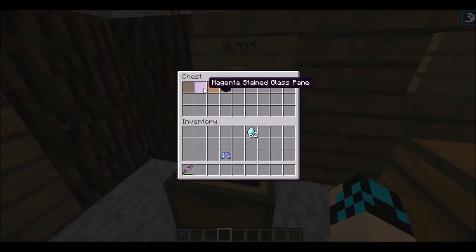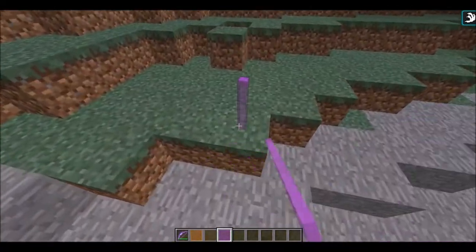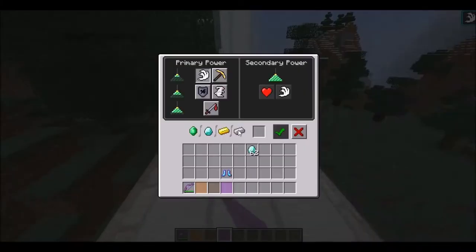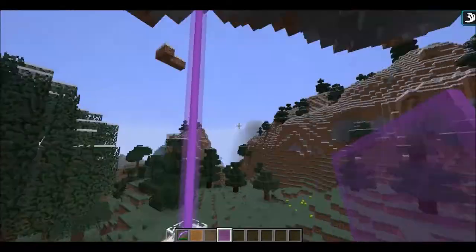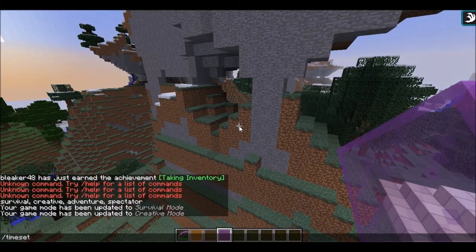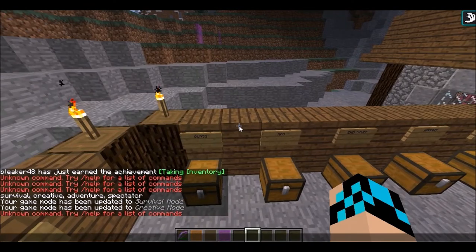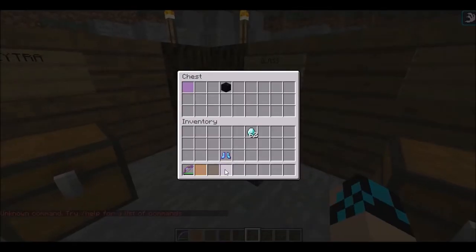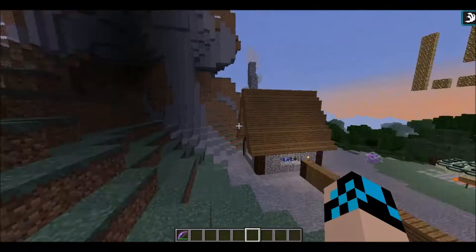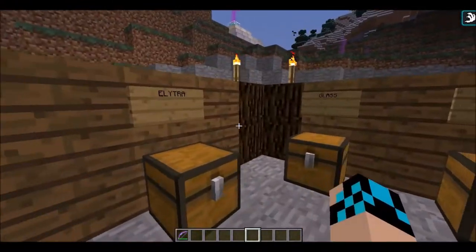Now over here we have glass — I know what you're thinking, we already have glass. But look what this glass can do! You see that? It's kind of nifty for beacons — you just place it on there and you don't even notice the glass. I say everything has a lot of potential, but for me as someone who likes to build in Minecraft, I feel like this has good potential for new projects.